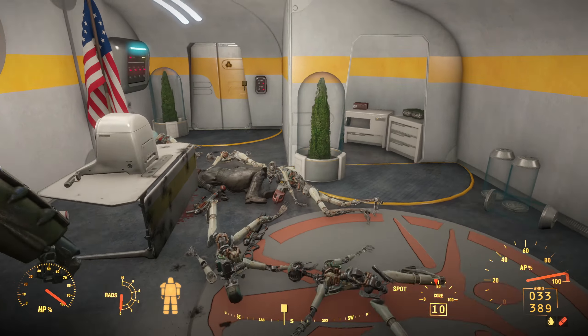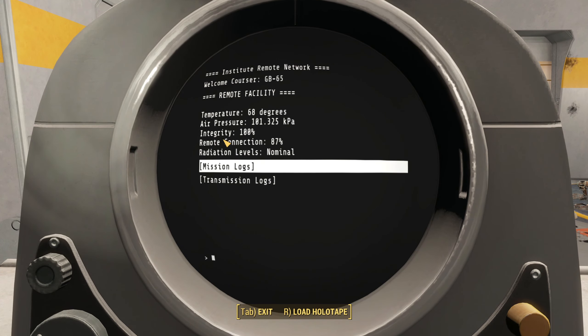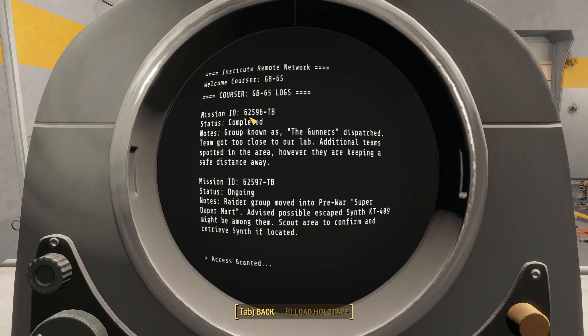Kellogg's not having it — he's like, I've been here before. We got another terminal here. This one's nominal, remote connection — all the same. Mission ID 62596-TB, status complete. Group notes: group known as the Gunner dispatch team got too close to our lab. Additional teams spotted in the area, however they're keeping a safe distance away. We already know that because we just came from Wilkie's estate — and we dispatched them, so no longer there. Mission 62597-TB ongoing note: raider group moved into pre-war Super Duper Mart, advised possible escaped synth KT-409 might be among them — scout area to confirm and retrieve synth if located.